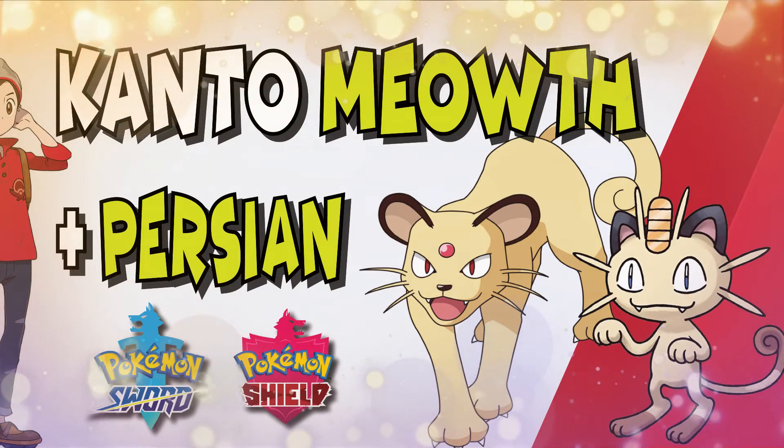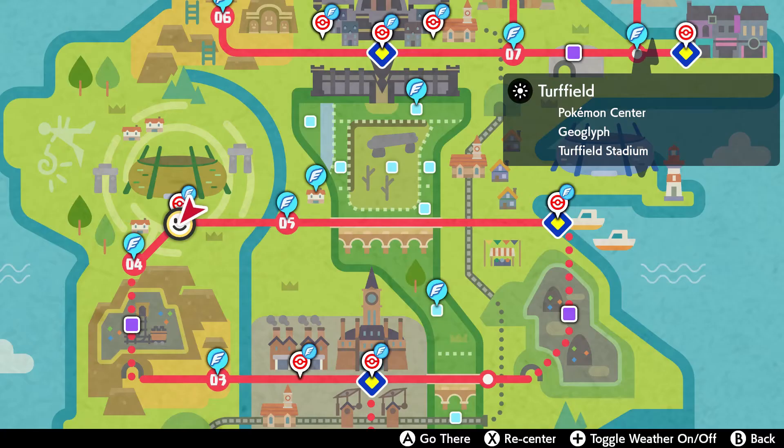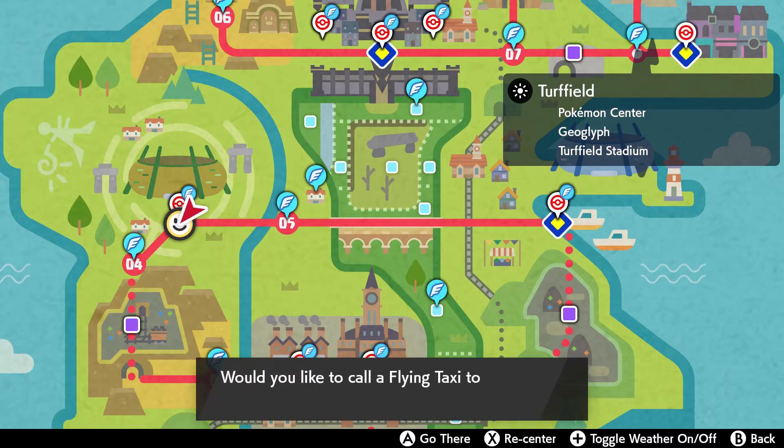Hello everyone, it's Lucifer here taking you through another Pokemon Sword and Shield update. Today I'm going to take you through how to get your very own Kanto Meowth and Persian in Pokemon Sword and Shield.